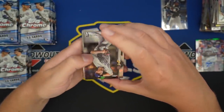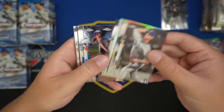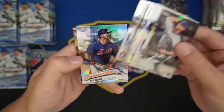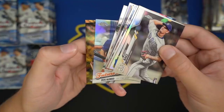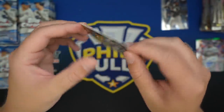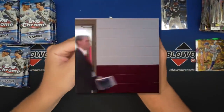Michael Baez rookie Refractor, Yelich insert, Bellinger, McKay rookie, Kluber, Alonzo Future Stars, and we have a gold wave — is it an auto? No, just a base gold wave. Noah Syndergaard, nine of 50. You like that?